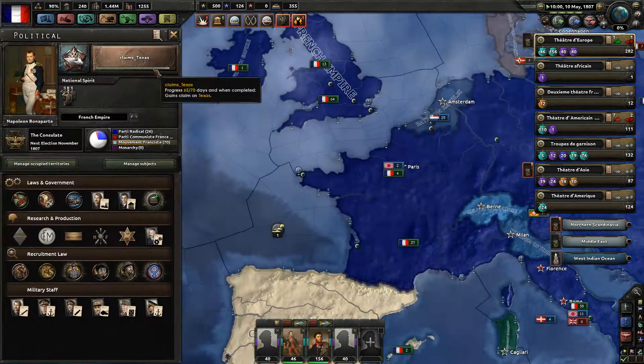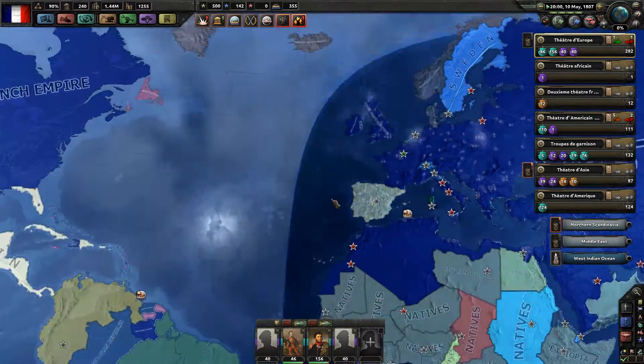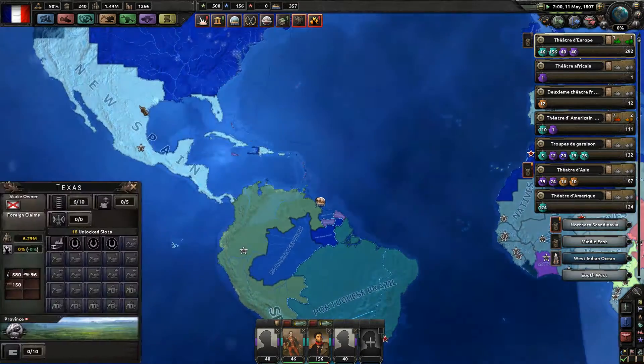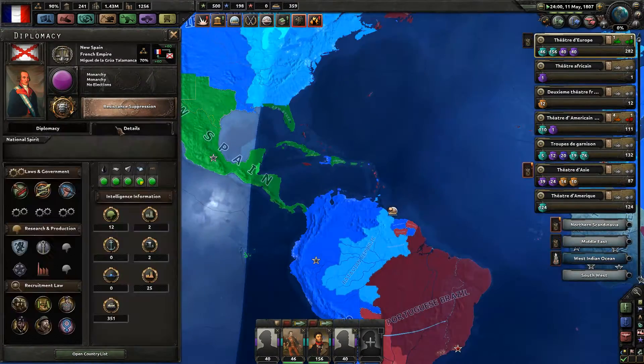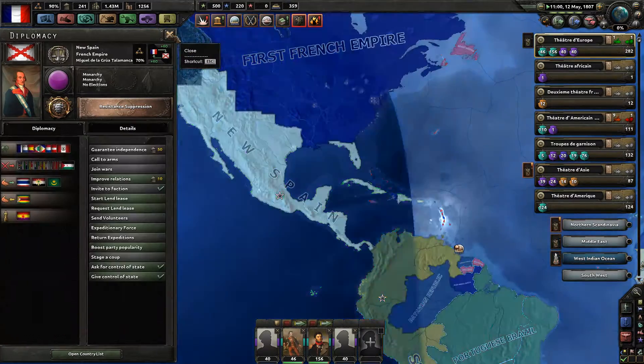It's communist Spain — I think communism wasn't even a thing in the year 1807. But Spain still did get communist. There you see — communist Spain. That's more than interesting to see.